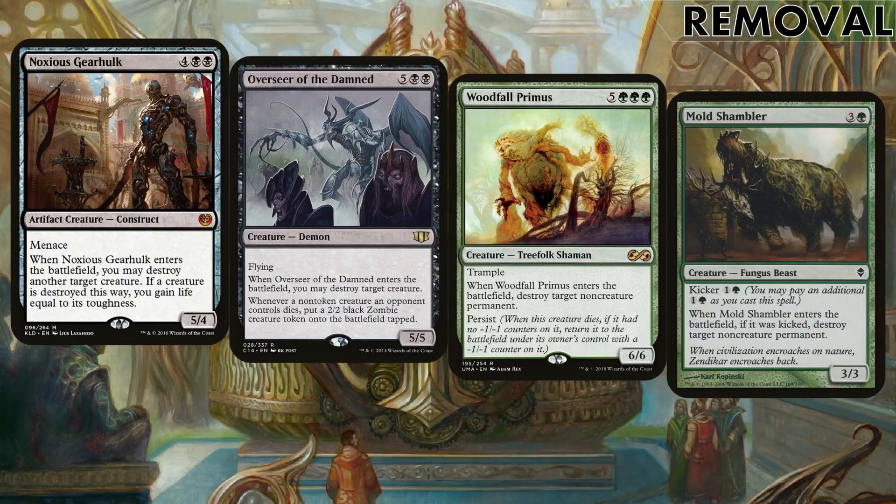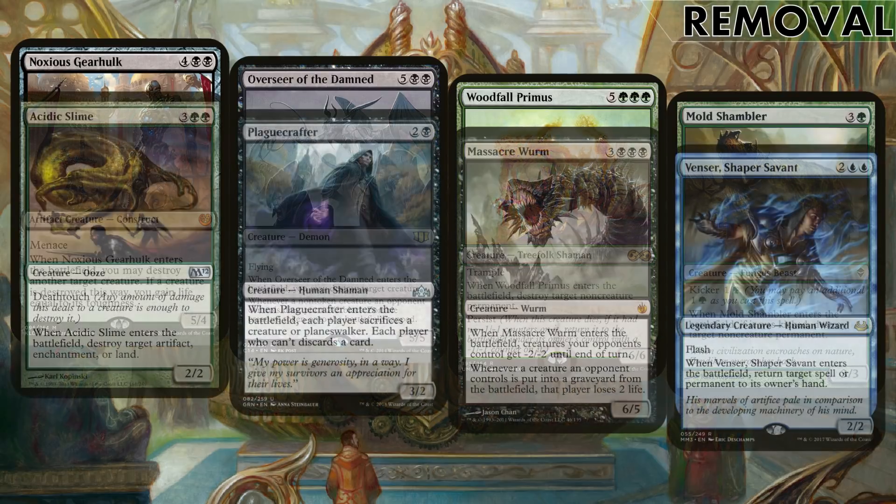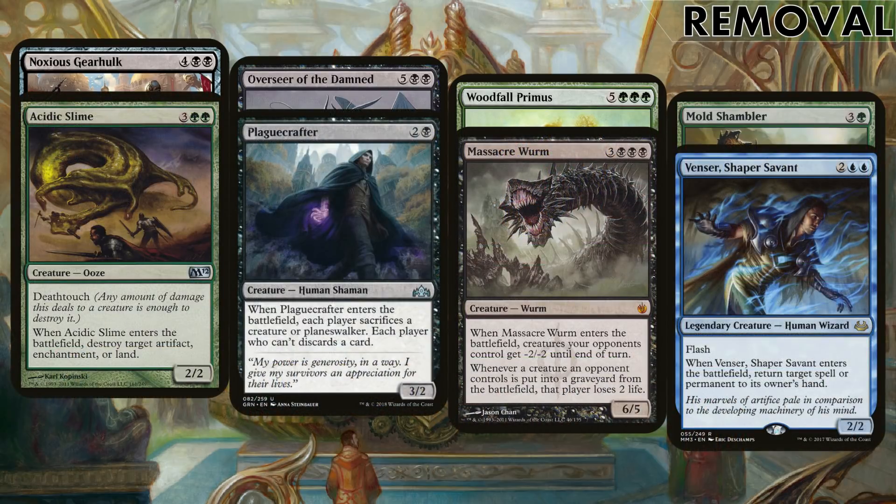Removal is key and we're in good colours with strong options. The Noxious Gearhulk and Overseer of the Damned can hit creatures our opponents control, and the Overseer can bring us a bit of an army through this as well. Woodfall Primus and Moldgraf Monstrosity can both hit non-creature permanents, and with Woodfall Primus's ability to persist, hopefully he'll destroy four permanents across the length of the game. Acidic Slime can hit artifacts, enchantments and lands. Plague Crafter on entry makes each player sacrifice two creatures, Planeswalkers, or discard — everything times two with our commander. Massacre Worm enters the battlefield for a board-wide debuff. It's so good.